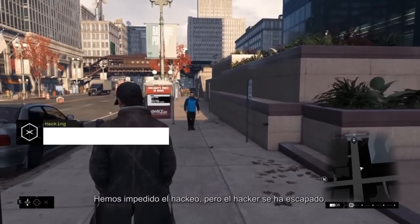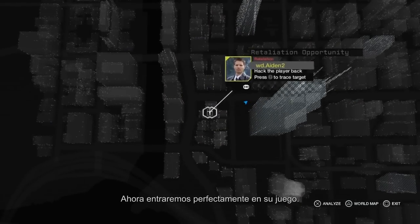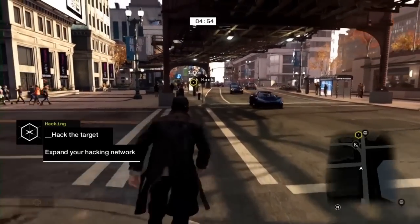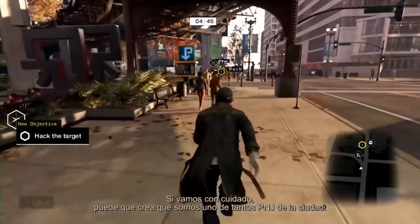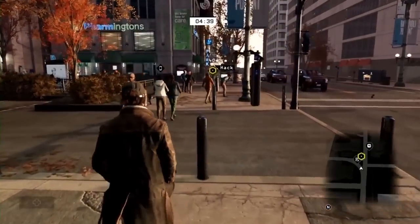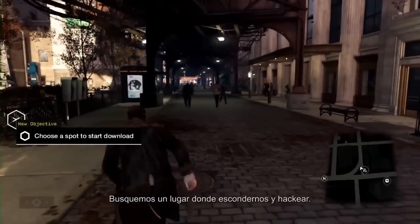We stopped the hack, but the hacker managed to get away. We can't let this pass — we need to retaliate. Using the grid, let's see if we can find that second player. There he is. Let's enter his game seamlessly. The second player is not yet aware of our presence. If we act carefully, he might think that we're one of the many NPCs in the city. Let's find a place to hide and start hacking.